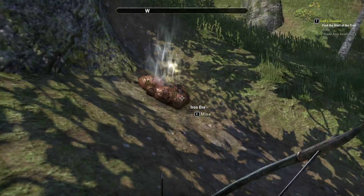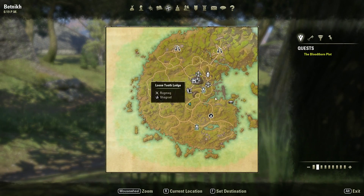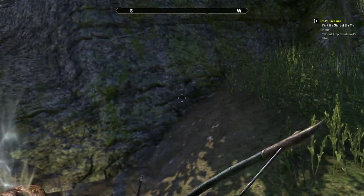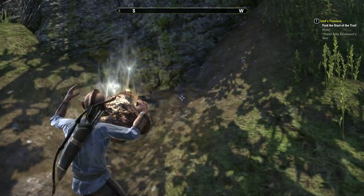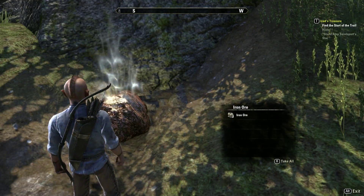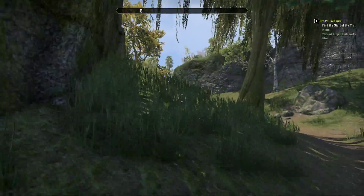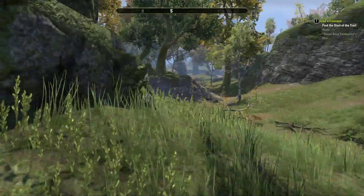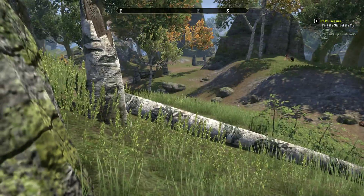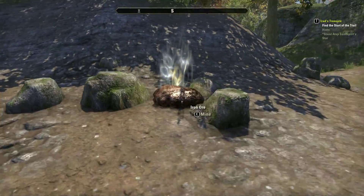Now this right here is iron ore. You can see I'm just outside of pretty much the second tier area in Betnick, and this is iron ore — it's right up against the mountains, that's usually where they come. You just get right up next to them, press E, and you will mine it. Now for those of you who don't have the ability yet, you're going to wonder why it's glowing. From a distance it doesn't glow, but as I get within 20 feet of it, it will glow because of the ability that I've got.